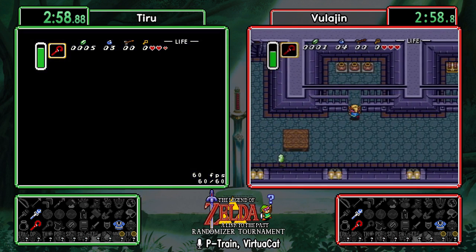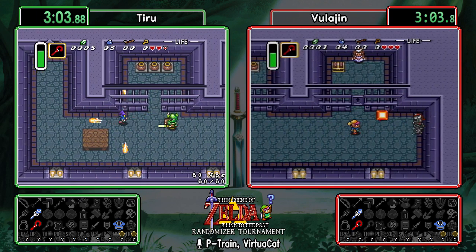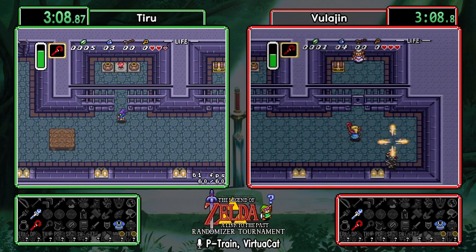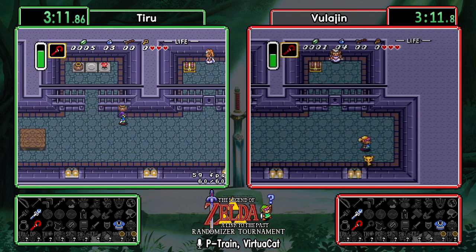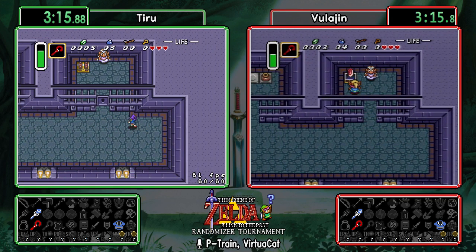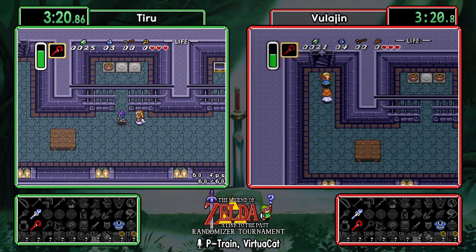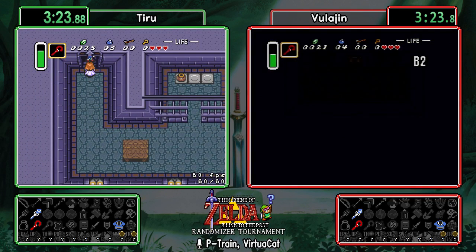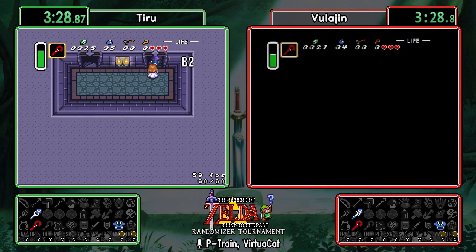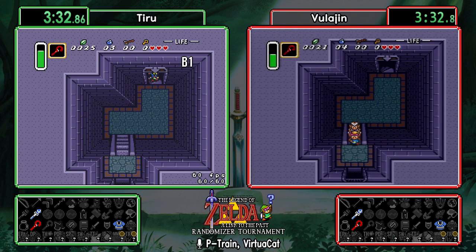Vula with a nice kill on that green guard, then throwing some pots and red blocks. Tiru is probably going to do the same — two pots and a big 20 rupees. Not super useful but a little more disproportionately useful in the early game, because at the very least if they run out of bombs in Kakariko it brings them closer to the 50 rupees they need to buy bombs in the shop.